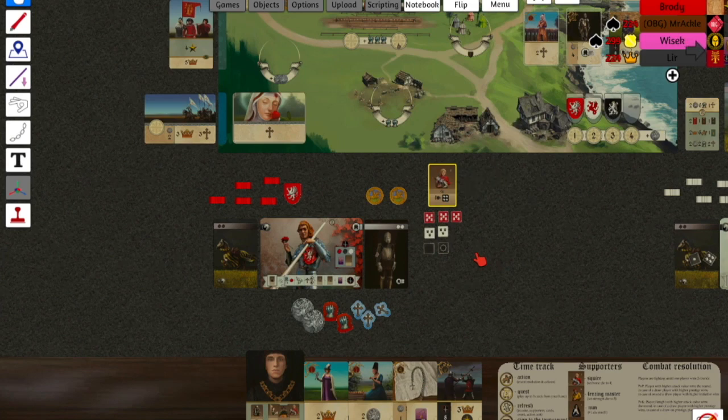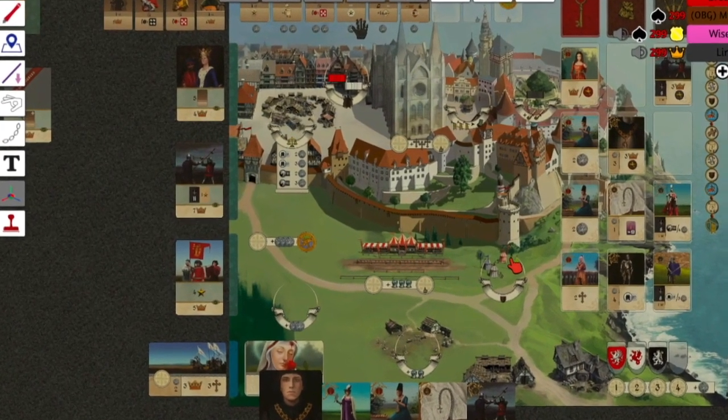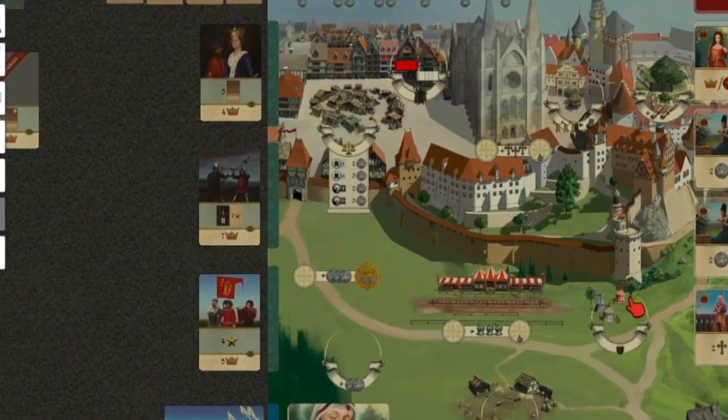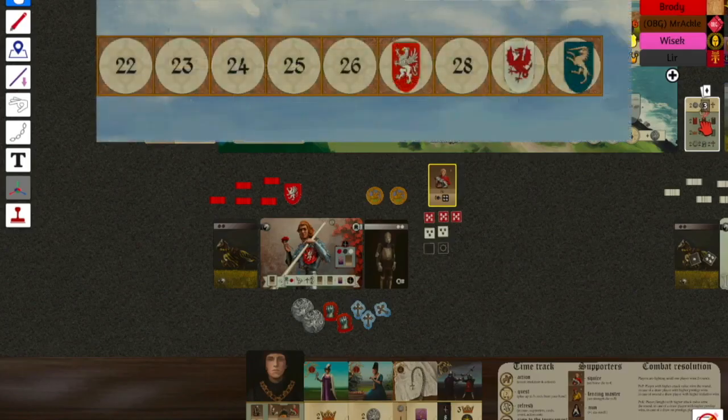The last phase of the game is the title resolution phase. You will look at the titles next to the board that any player can obtain and score points for all players who accomplish these, as well as any personal titles completed by each player. At this point, the player with the most glory points on the scoring track wins the game.